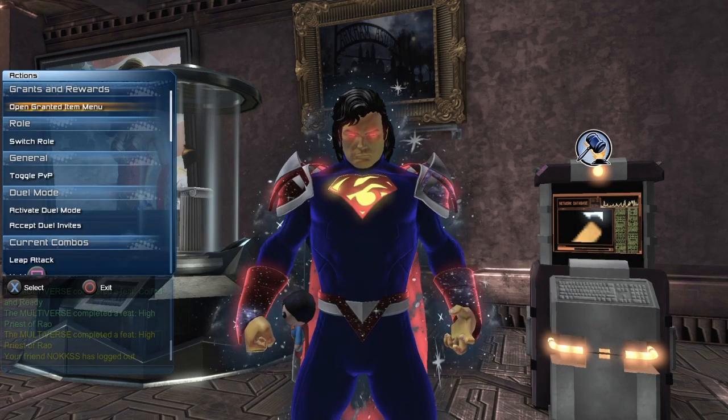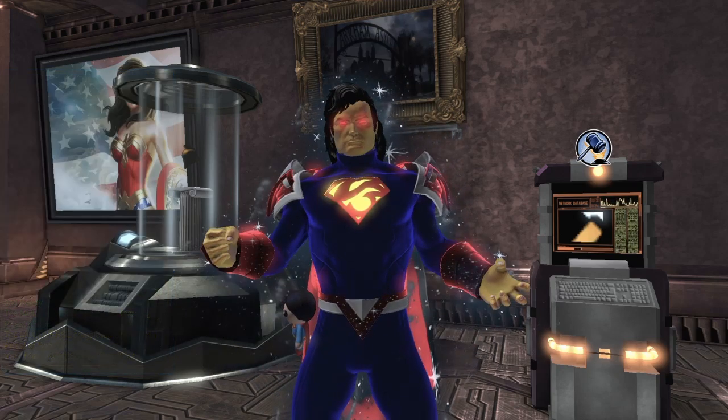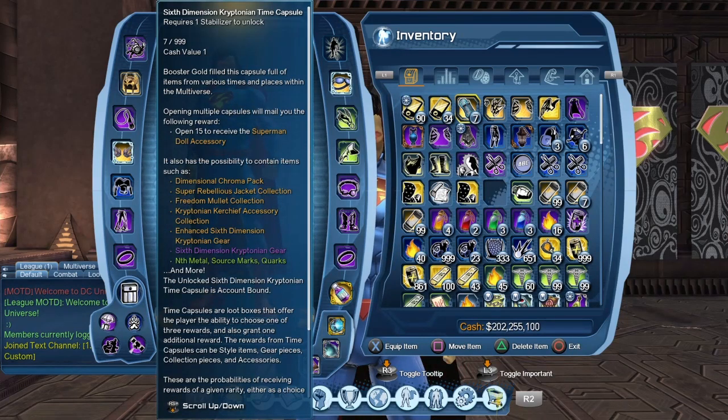Once you get all 12 collections, you should get the rewards from the grants and rewards menu. Obviously those collections come from a 6-Dimension Kryptonian Time Capsule, but you can also buy them from the broker. Or, as I showed a bit earlier, you could also buy the style directly from the broker. You decide.